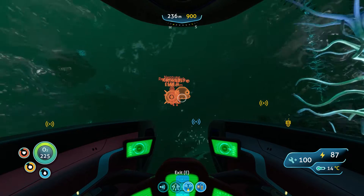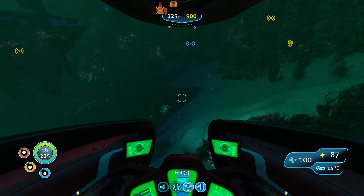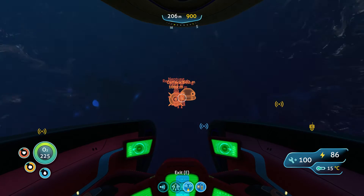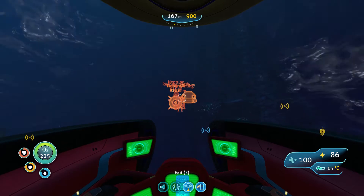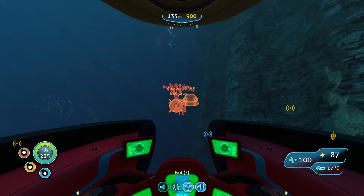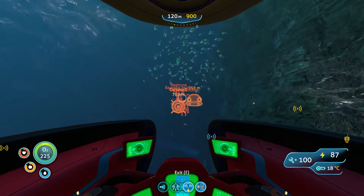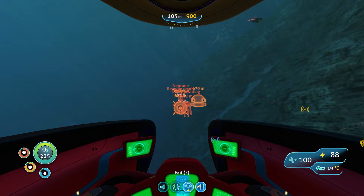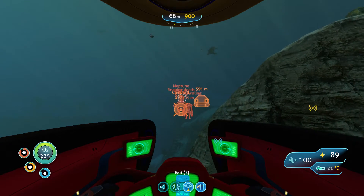If the ghost leviathan wants to attack me, I just need to use a shield. I just need to go back and prepare — I need to grab a lot of titanium, enough to be able to make a multi-purpose room with a nuclear reactor and some other stuff. I also need to bring my plants down, so I have something to use down there so I don't need to go back up.